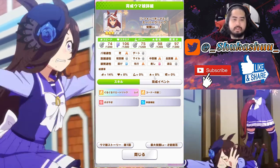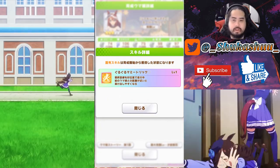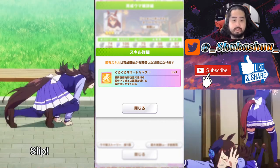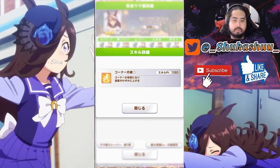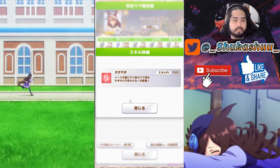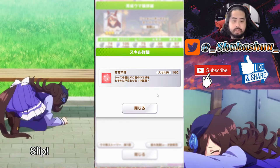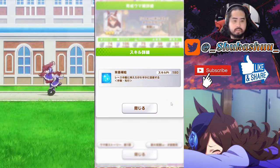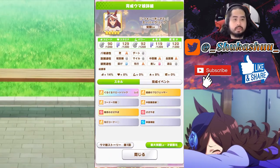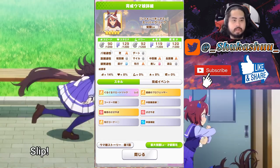Her growth rate is 14% speed, 8% stamina, and 8% guts. Her unique skill is Round and Round Mummy Trick — if you're in front after the final corner and about to overtake another girl, your speed and acceleration will increase. She also has Clever Corner — become better at corners, slightly increase speed. A Gentle Whisper — medium, slightly confuses the girl right in front of you in the middle leg. And Nutritional Supplements Leader — slightly recover stamina in the middle of the leg.